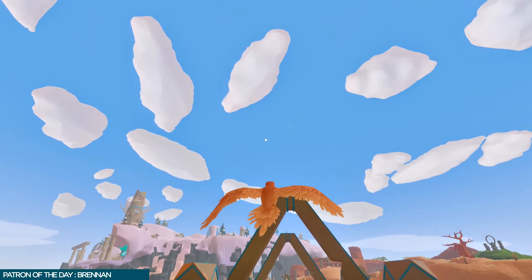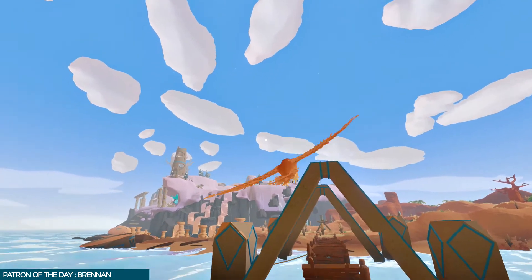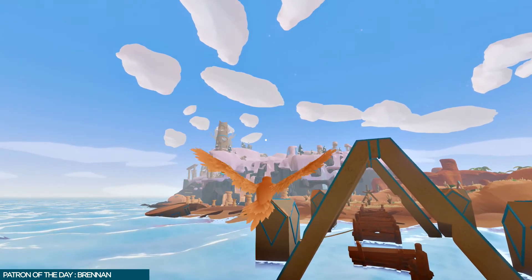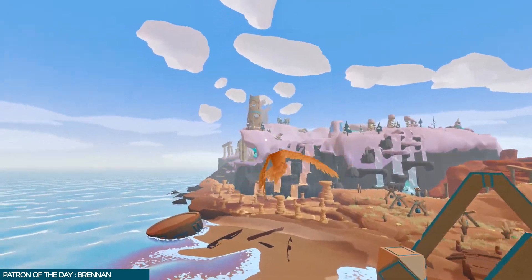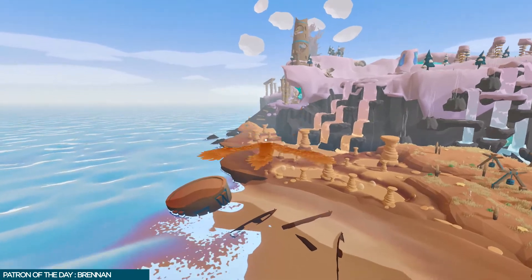If you still haven't flown through a cloud, fly through one now to unlock the Airhead trophy. Then fly through the structure shaped like a triangle on the left to unlock another trophy.